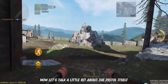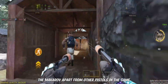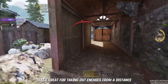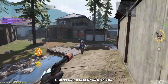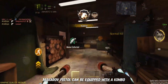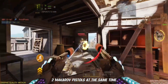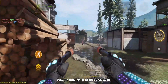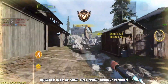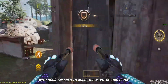Let's talk a little bit about the pistol itself. One of the things that sets the Makarov apart from other pistols in the game is its accuracy. It's a very precise weapon that's great for taking out enemies from a distance. It also has a decent rate of fire, which means you can get off multiple shots quickly. The Makarov pistol can be equipped with akimbo, meaning you can dual wield two Makarov pistols at the same time, which can be a very powerful setup in close quarters combat. However, keep in mind that using akimbo reduces the accuracy of the pistols, so it's important to get up close and personal with your enemies to make the most of this setup.